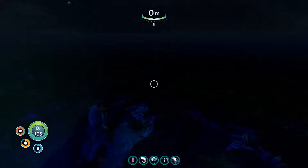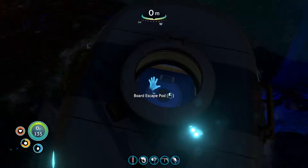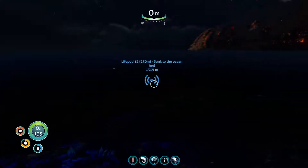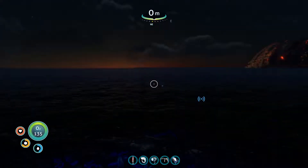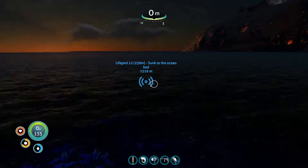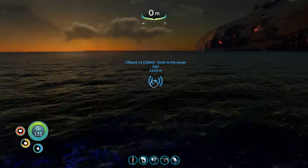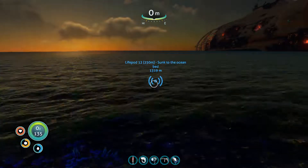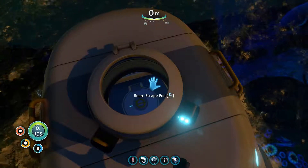Not that that really helps you since you're on the surface already. Our Seamoth can go down to about 200. The sun's coming up in the northeast, where it typically does rise — on Earth at least. Who knows about alien worlds. So our Seamoth can go to about 200, and then we can just dive the rest of the way if needed.